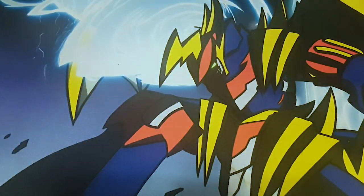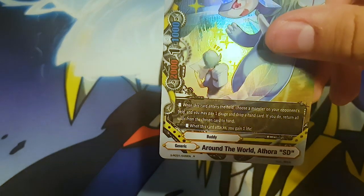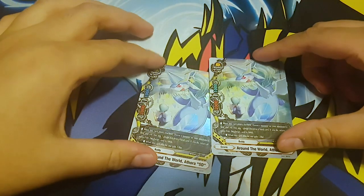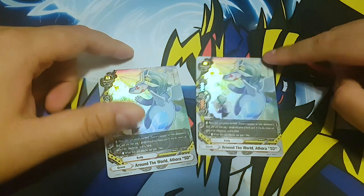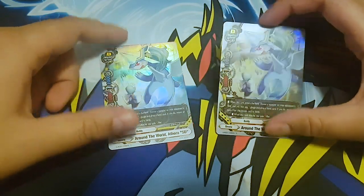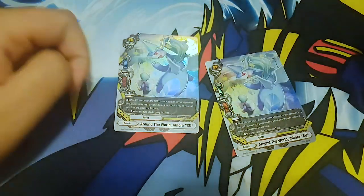For my sideboard I'm only running nine cards. I run two Around the World of Thora SD - generic card. When this card enters the field, choose a monster on your opponent's field, you may pay one gauge and drop a hand card, and return all the souls from that chosen card to the hand. When it attacks, I gain a life. This is a great counter to that Lost World card that puts the entire deck into the soul - you use this and they just lose. I'd run it at three if I had a third copy.